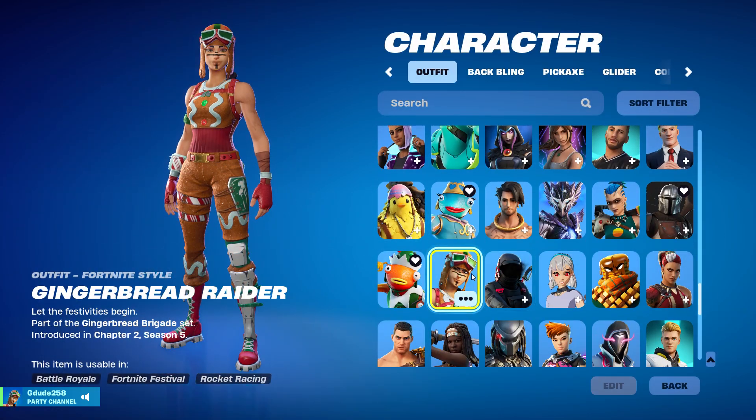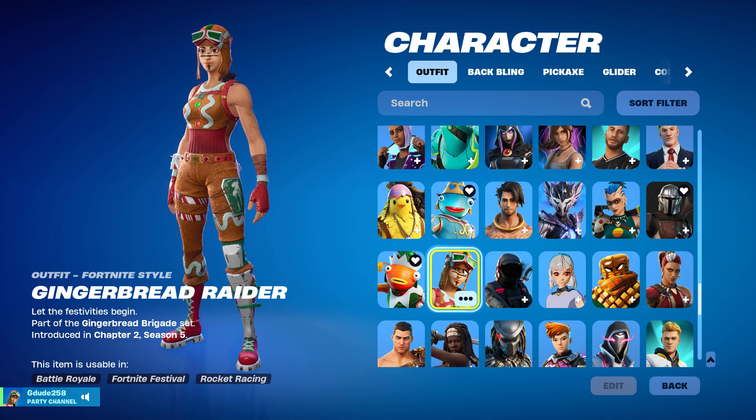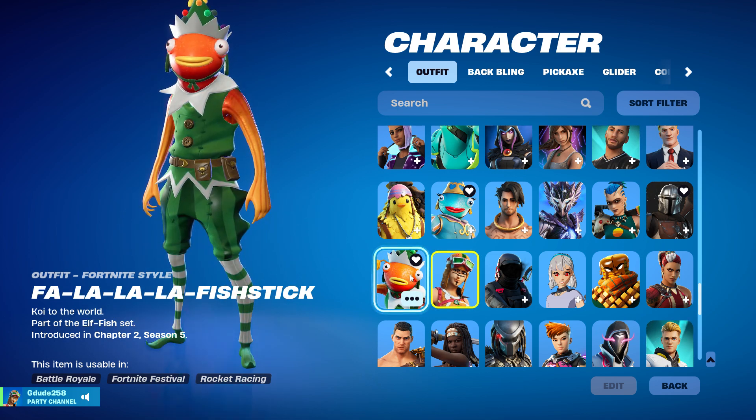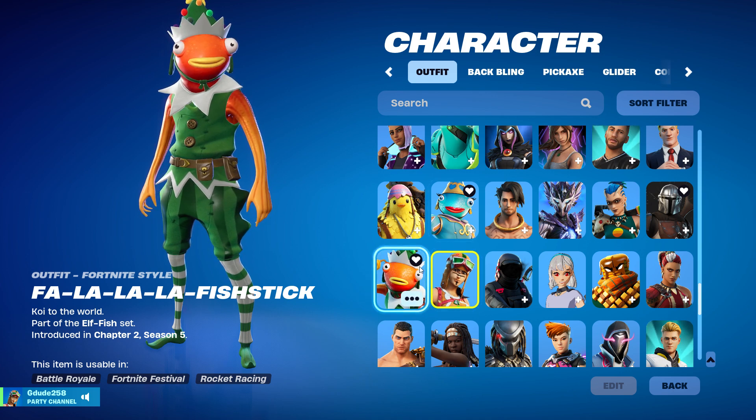We got Gingerbread Renegade Raider — I got the skin because it was probably my second skin I actually got. And then we got Fa-la-la-la Fishstick — I also needed that to complete the set, and that was one of my first skins too.